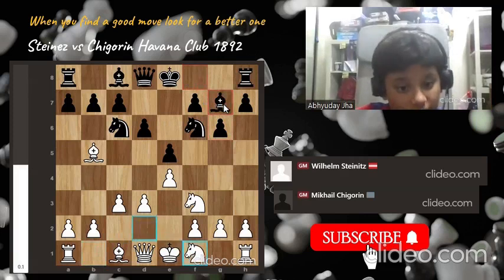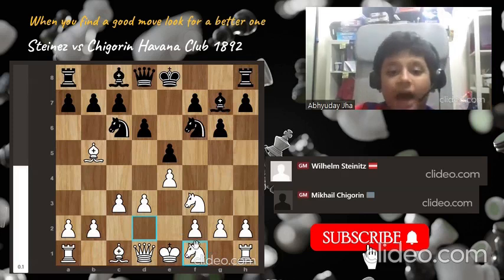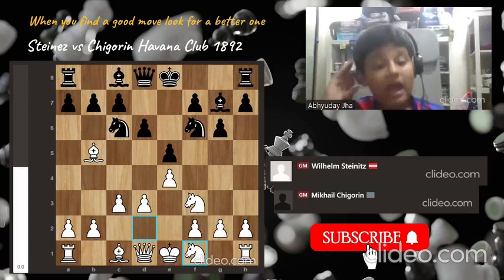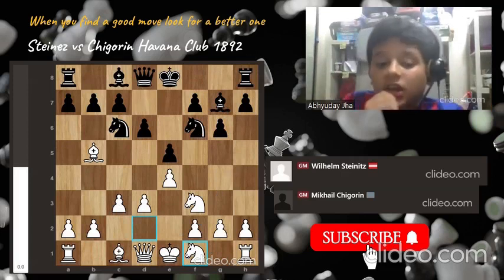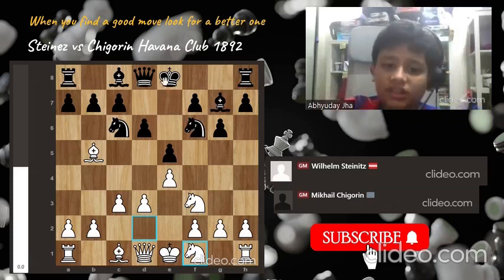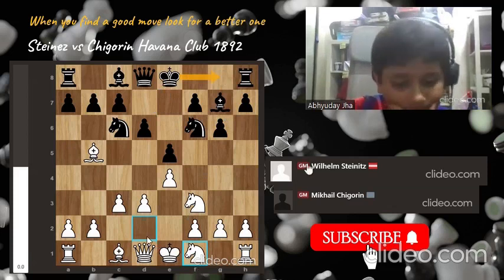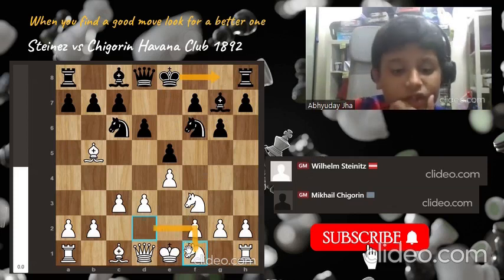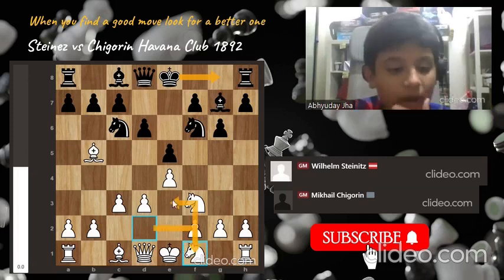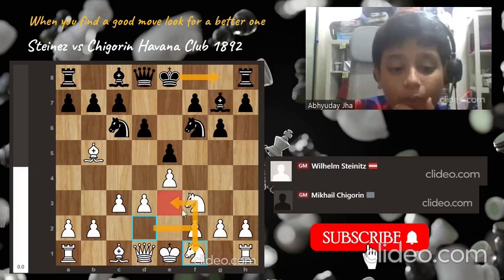After the fianchetto with the bishop on g7, knight f1 is played. Here we can see Steinitz's aggressive personality — he knows Chigorin is going to castle kingside, so he's rotating his b-knight to come to e3, so he can launch an attack with both knights on the king.